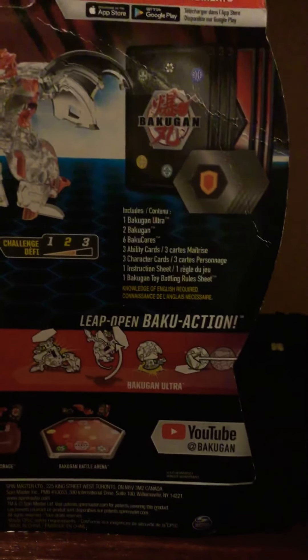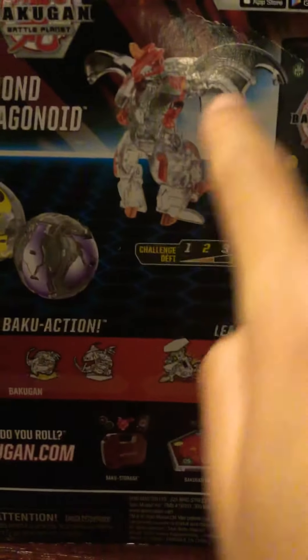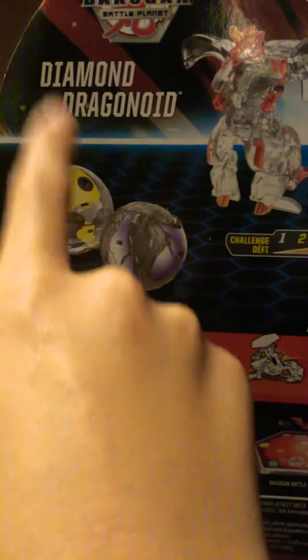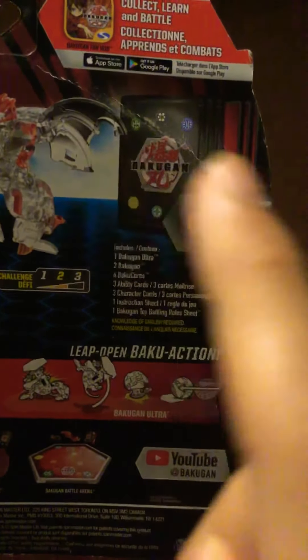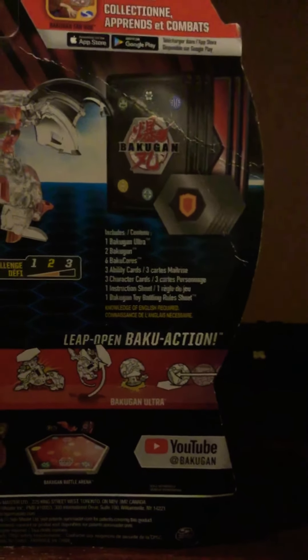This includes — or whatever — this is the Bakugan Ultra. Which one was Ultra? Yes, that one right here. Oh, diamond dragonoid looks cool. Two Bakugan, which are right over here and here.